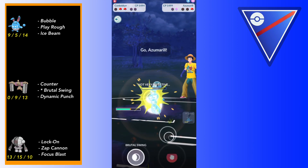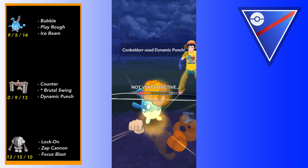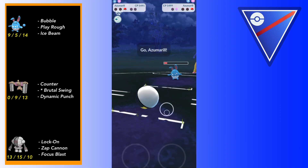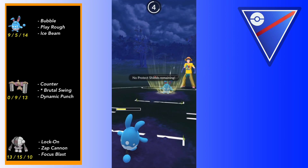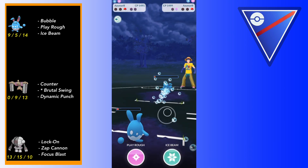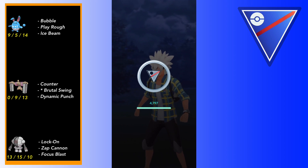Normally you would not want to align Conkeldur against Azumarill especially at shield disadvantage, but it turns out this is actually the optimal play. Conkeldur's Dynamic Punch does enough damage that we're actually going to win by farming down this Azumarill. They go for Play Rough and knock us out - that's fine, we just pray we can tank whatever Azumarill throws at us. They go directly for Play Rough and we just barely tank it. Bubble down, one more bubble when they reach another charge move - and we just barely clutch the win. Thanks for watching, my spicy friends, and remember: stay spicy.